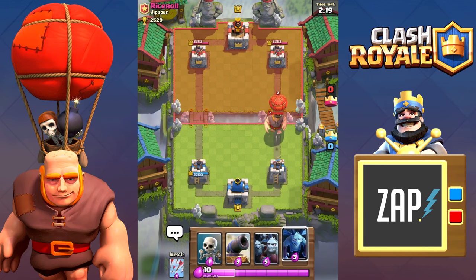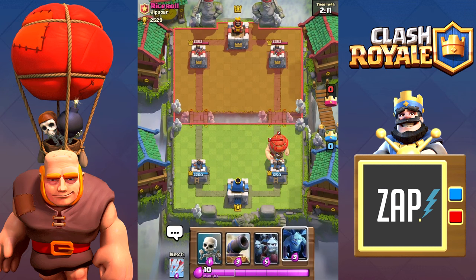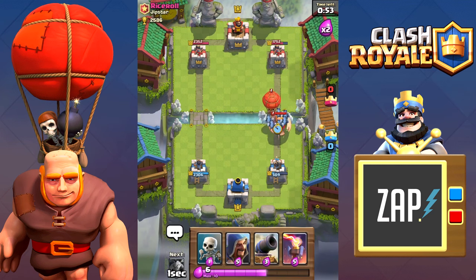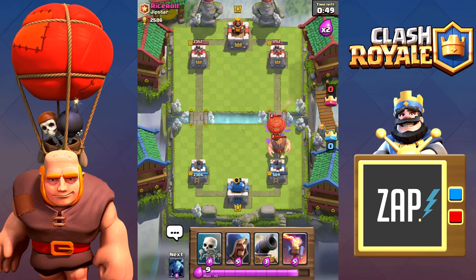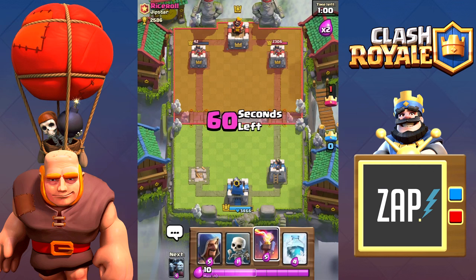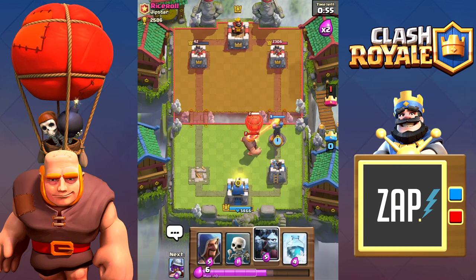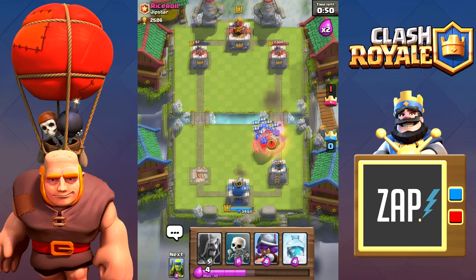As you have seen, balloons themselves are easy to counter. But what happens if the balloon is accompanied by something like a giant? With the giant in front of the balloon, taking out the strategy becomes more difficult because the giant absorbs the damage for the balloon so it can reach the tower. The balloon and giant strategy forces the opponent to use a more versatile approach because a high HP ground unit and a flying unit both have to be taken care of.